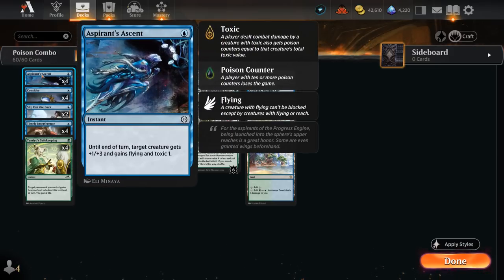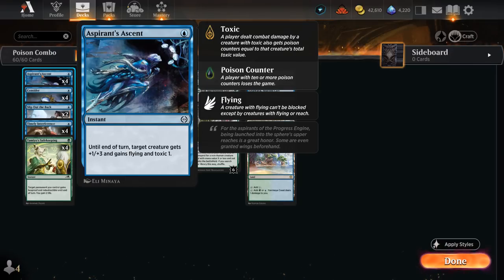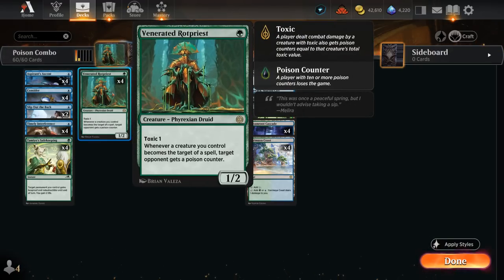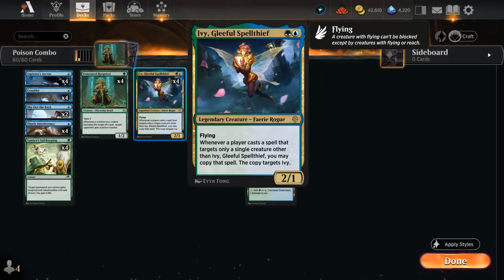We also have four copies of Aspirant's Ascent, which at first glance doesn't look like a protection spell, but it gives +1/+3, flying, and Toxic 1, as well as untapping our creature. Aspirant's Ascent can save our creature from a Cut Down by increasing its toughness, and can also save it from a burn spell. But it can also apply more poison by flying a Rotpriest over any blocker and giving it Toxic 1 — so now it has Toxic 2, applying two poison if it hits, which adds up quickly especially combined with Ivy.